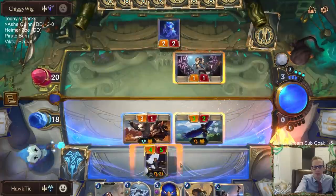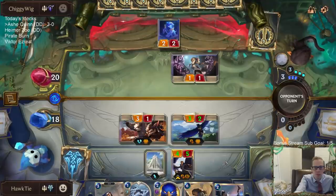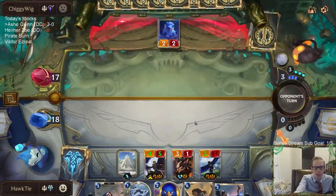Double Pale Cascade — it's not worth risking Quinn. Or double Pale Cascade — that's not worth it.